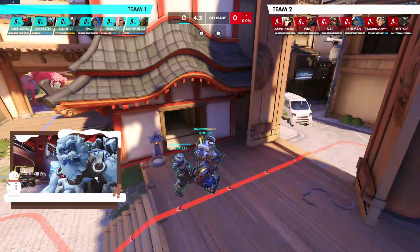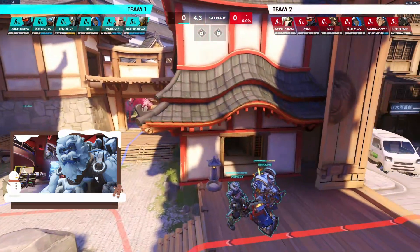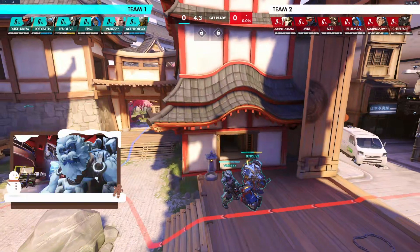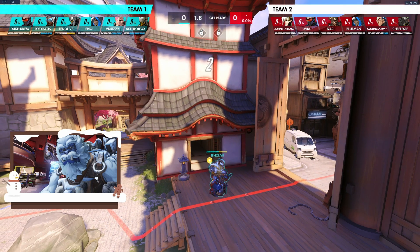First, let's establish a baseline. Reinhardt is best when all the damage is coming from one angle — he's a very death-ball hero, meaning he thrives when his team is with him doing damage in close range. He combos really well with Zarya, Lucio, or Baptiste. Looking at the comp here: Soldier, Sym, Brig on his end, Zarya — not bad. The support line is a little greedy but it's actually an okay comp on Hanamura attack.